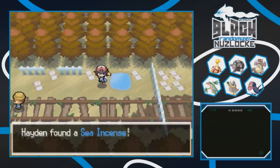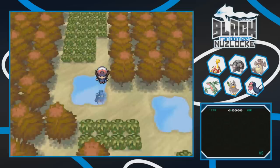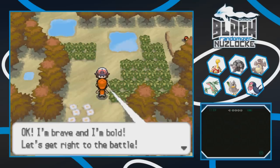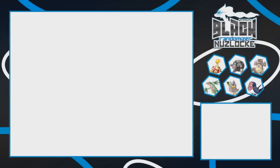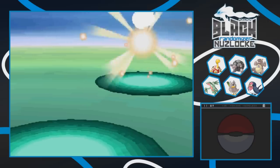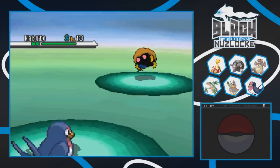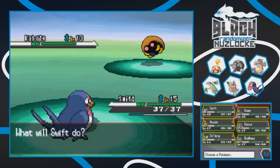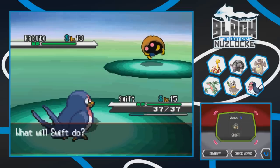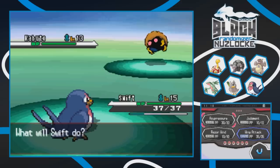Over here there's a Pokeball item and to the right is the other end of the city with a Sea Incense. We have some more grass and a Youngster trainer. Rocker Ann has a Kabuto. Taylo doesn't really have anything effective against it so let's switch. But wait - Swift cannot be switched out! This Kabuto has Arena Trap or Shadow Tag or something. That is not good.